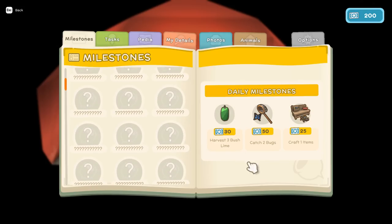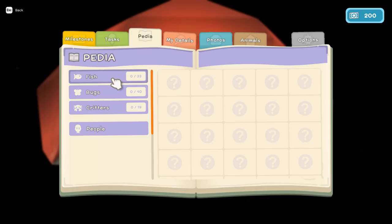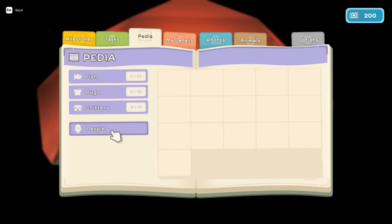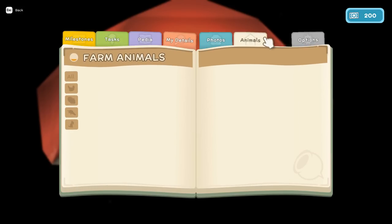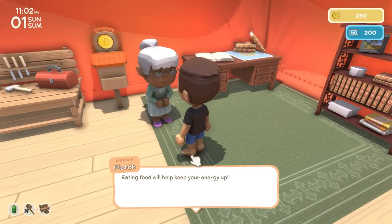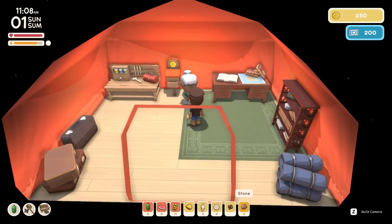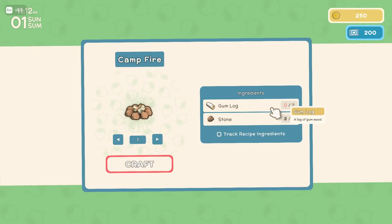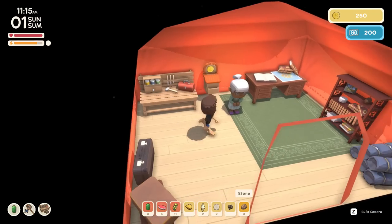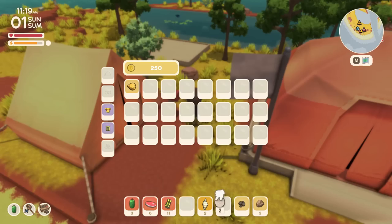We can farm, forage, mine, fish, hunt, and do bug catching - skills you can level up. I love that hunting and bug catching are skills. Farm animals are available too, like chickens. We found something to eat since we already have meat. We've got a recipe for a campfire - we need some stone and logs. There's the campfire in the crafting table. Let's get some logs and craft a campfire so we can cook our meat.